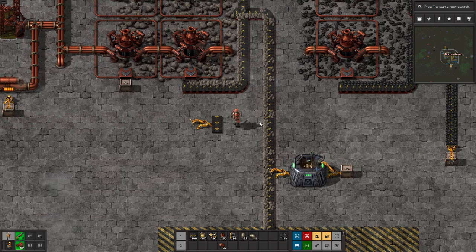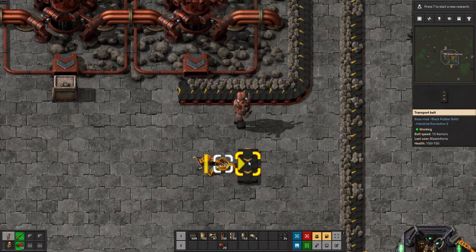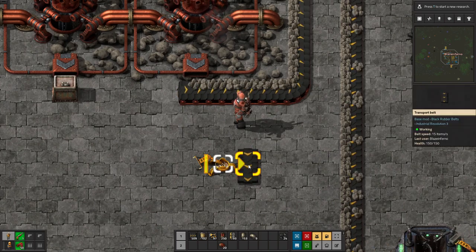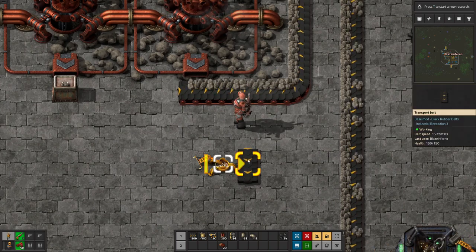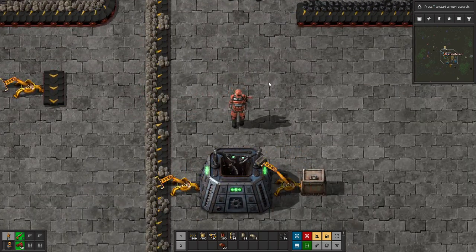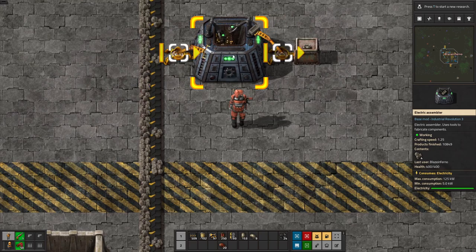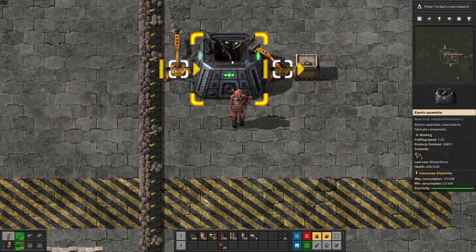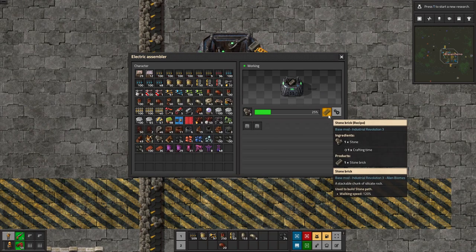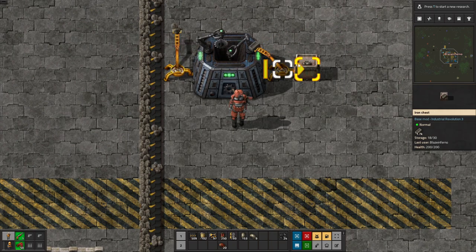We're going to be expanding and building through two key tools: the inserter and the transport belt. The inserter takes items from one side of itself to the other, and the conveyor belt pushes items along in the direction it faces. It gets a lot more complicated very quickly. Start with the assembler — an assembling machine that takes one recipe and turns it into another. Here it's taking stone and turning it into stone bricks: a simple one-to-one ratio taking about one second to craft.